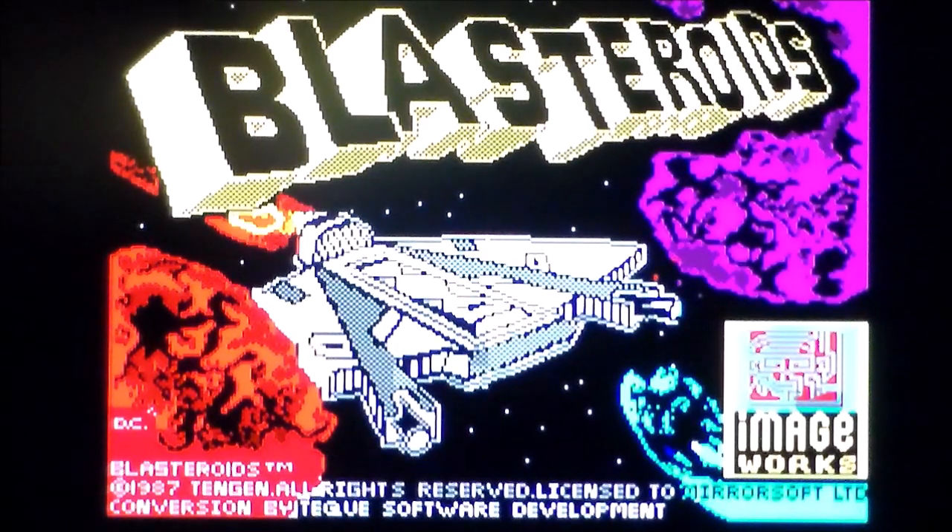In 1987, Atari released a sequel called Blasteroids because they tweaked the gameplay. It's raster graphics now, not vector graphics, which loses a little bit of the charm, but it's 1987. It's one or two simultaneous players — so they updated it there — and you get upgrades, bosses, and that's why it's called Blasteroids. It was ported to home systems in 1988 by Imageworks — the Amiga, Atari ST, Amstrad, Spectrum, Commodore 64.